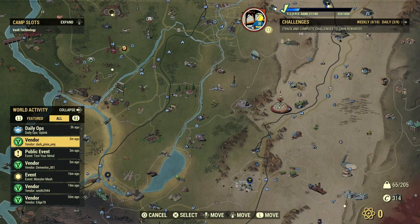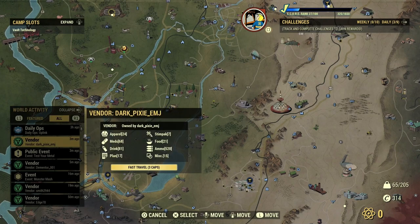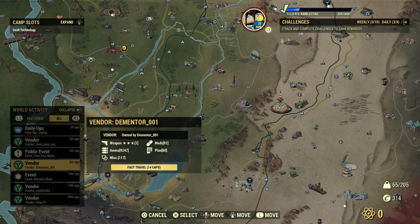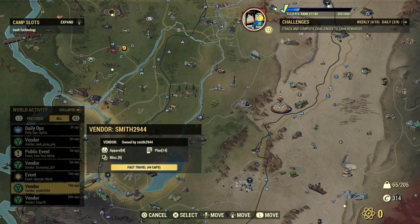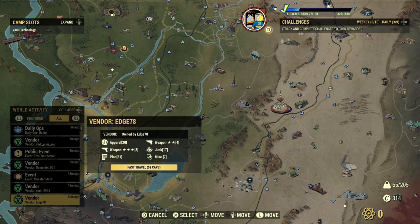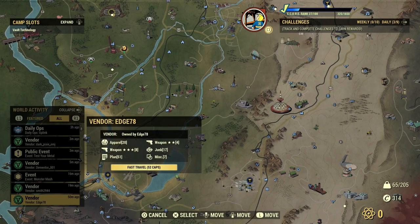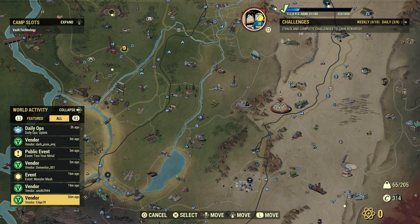For example, I wouldn't travel to a vendor that only has 17 plans — I shop around for plans, so I look for someone with a high amount. If I server-hop into a world, I might only visit a vendor with 51 plans, but that's 52 caps fast travel. It's expensive, but you never know — you might pick up a deal. Make sure your vendor is desirable.